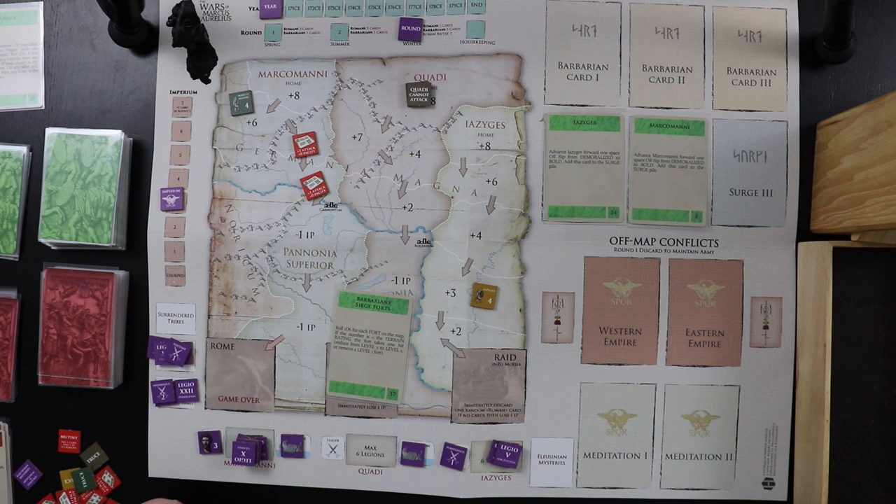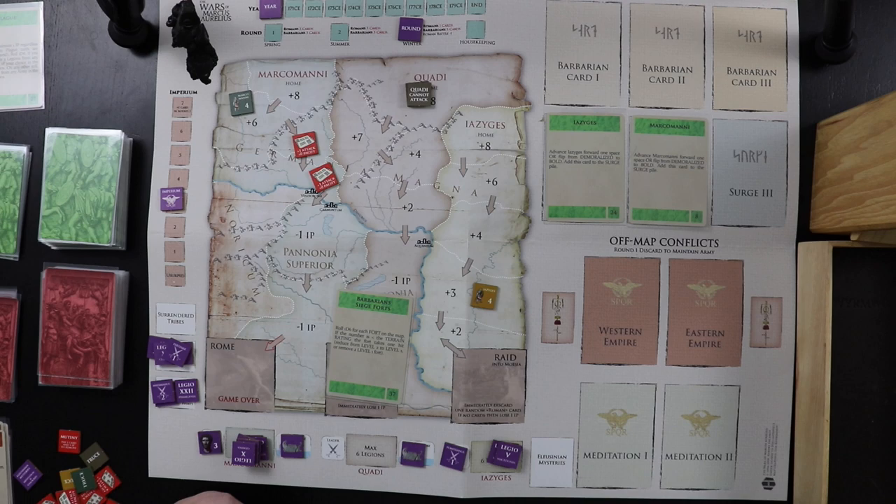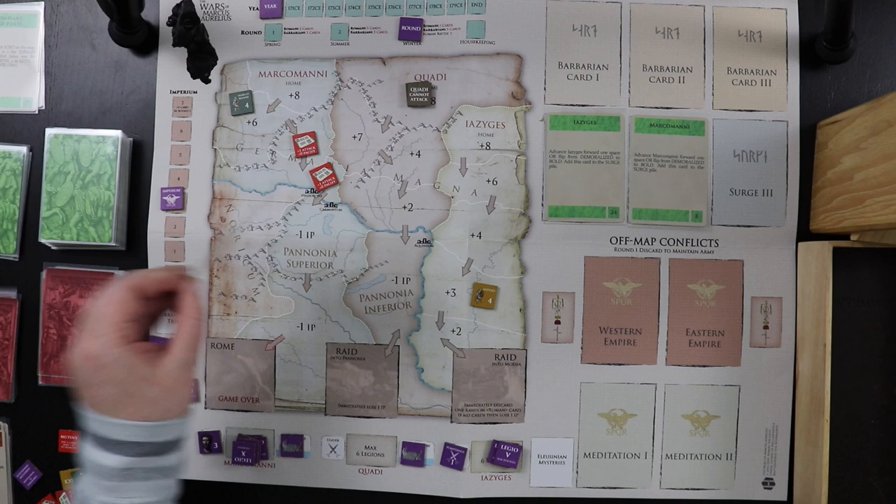First we draw three barbarian cards for winter. Barbarians Siege the Forts — roll 1d6 for each fort; if the number is less than the terrain rating, the fort takes one hit. The terrain rating here is two and here is four. We roll a five for the fort with terrain rating four — it's safe. We roll a four for the terrain-two fort — that makes it too. Both forts survive.